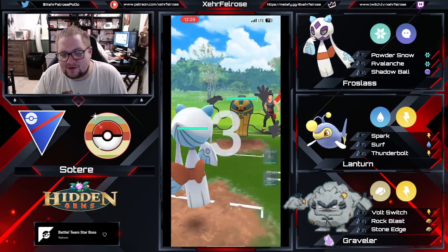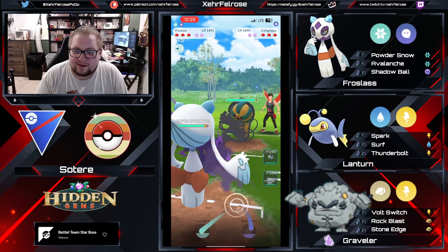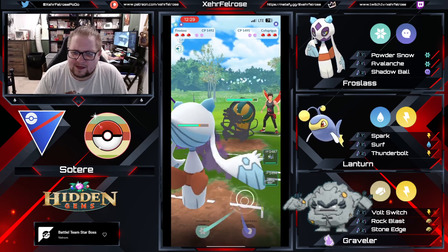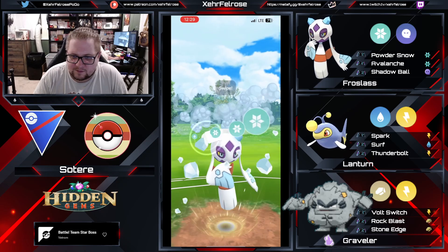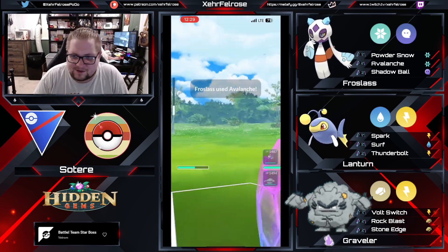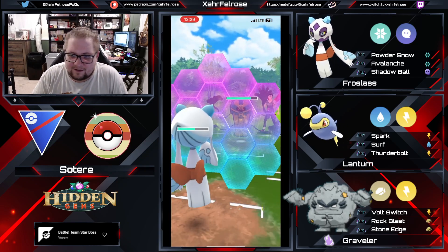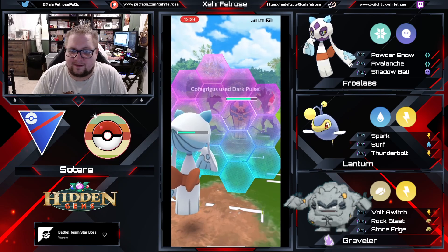I better see some one-shots. Alright, this is a really nasty lead here. I'm surprised we stay in. I think it's because we outpace with the Avalanche. Just gonna suavely swipe that screen. Avalanche is gonna get the first shield as the opponent fears for their life with a Shadow Ball possibly looming on the horizon.